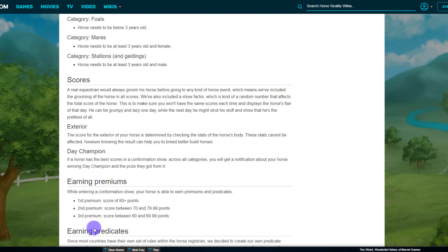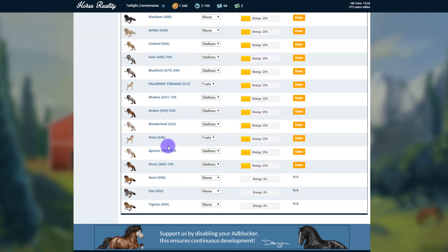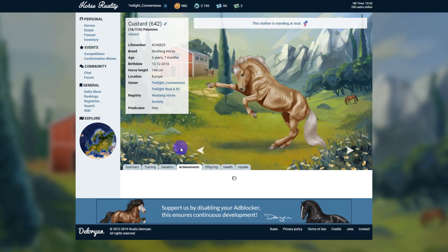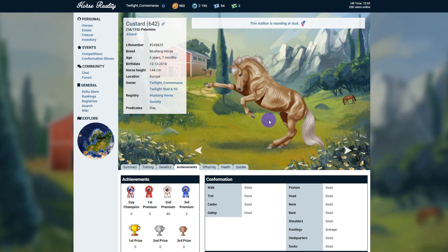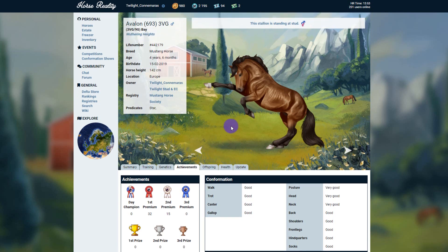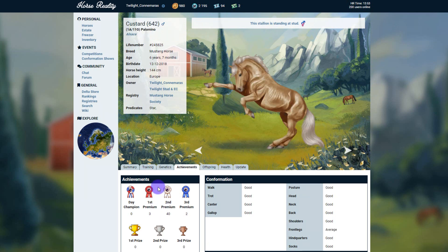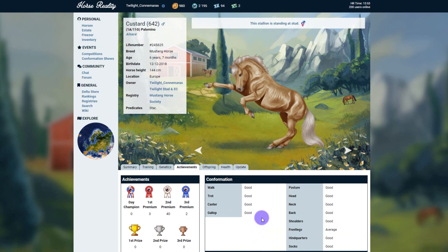I've noticed this with my horses — comparing Avalon to Custard for argument's sake. I know Custard is not as good a horse as Avalon. I've entered them into conformation shows at about the same time, and you can see Custard has won sometimes while Avalon has won more. The better horse is going to win more, but it doesn't mean a horse won't occasionally lose. Avalon has done very well overall; Custard has more varied results and isn't as solid, but I have also put him in other competitions.